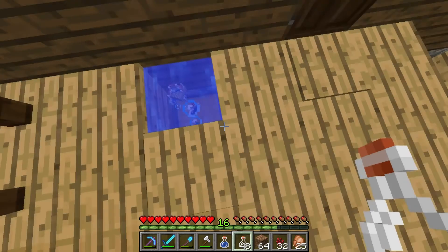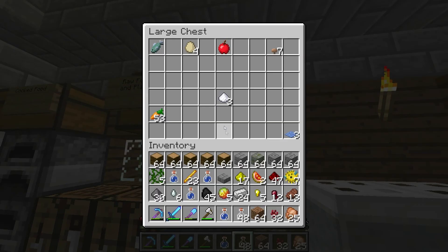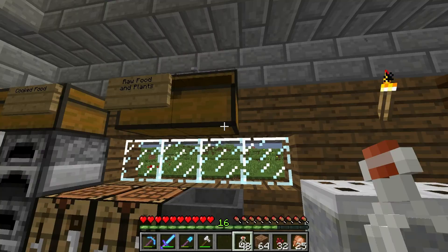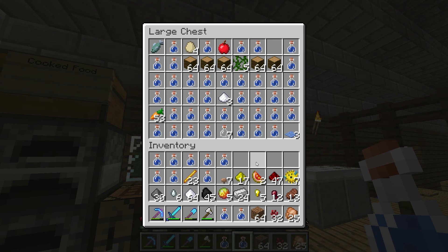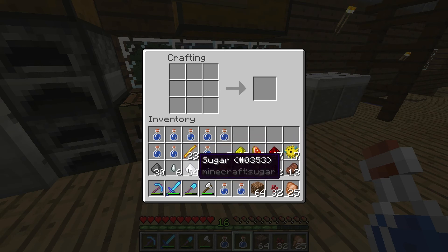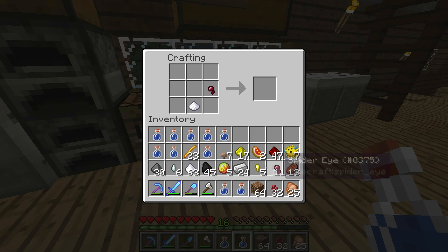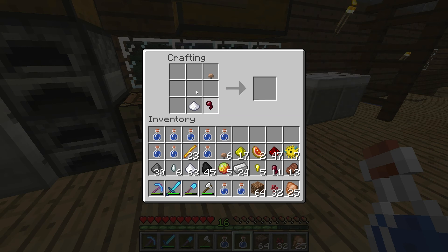The other bad part about water bottles is they don't stack, so we're going to have to store some up here. One of the first things I'm going to show you is how to craft a fermented spider eye. You do that by grabbing your sugar, mushrooms, and your spider eyes, and placing one sugar, one eye, and one mushroom in the crafting window. It is shapeless, so you can have it however way you want — even in the corners making a triangle — and it'll still work.